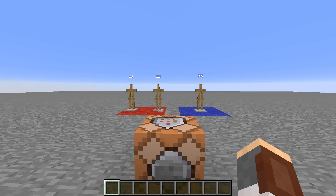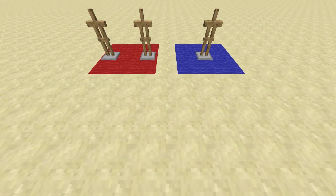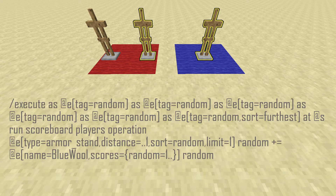Before I put the command on screen, let's quickly go over the setup. Each of the highlighted armor stands right now has a tag of 'random.' For the armor stands on the red wool, it doesn't matter which one has this tag — it just has to be one of them and not the other. You should see the command on your screen now.